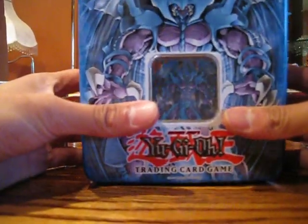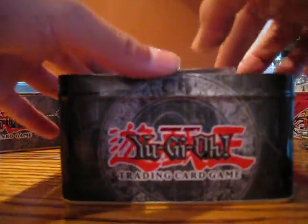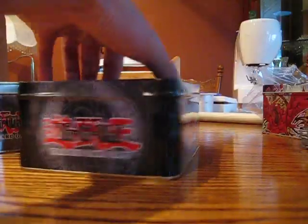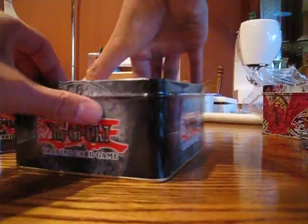First up is the Lord of Phantasms tin. And of course you have the raveal — or ravioli or whatever — and some pocket guide, and then you have the five booster packs.